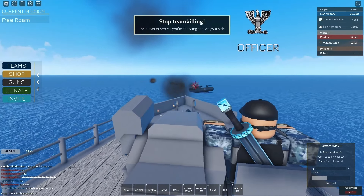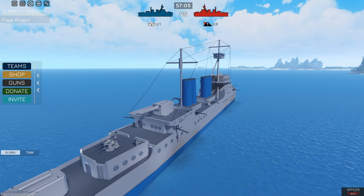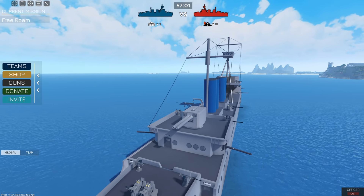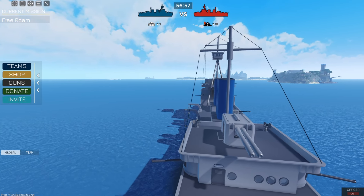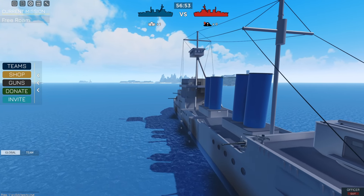So how exactly does the cruiser raid work? For the cruiser vs. cruiser event, two cruisers will spawn on either side of the map — one for sea team and one for pirate team. It's pretty much a classic naval battle. The first team to have their cruiser sunk or captured will lose the event.